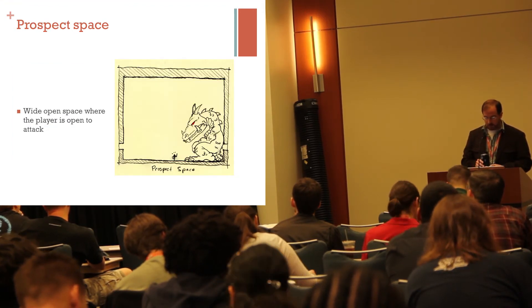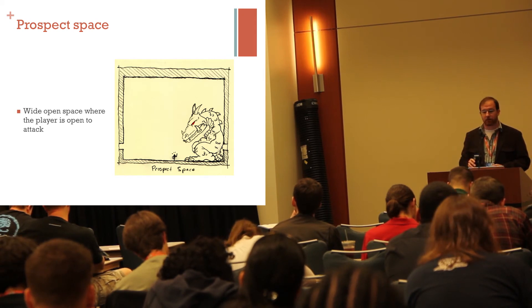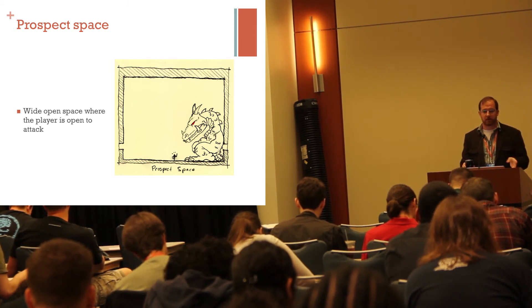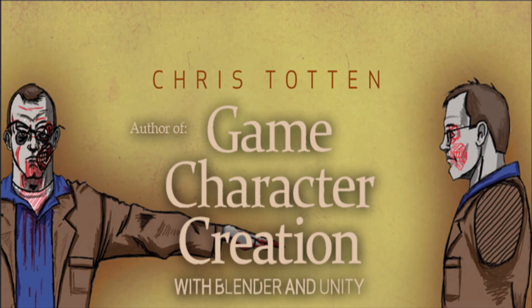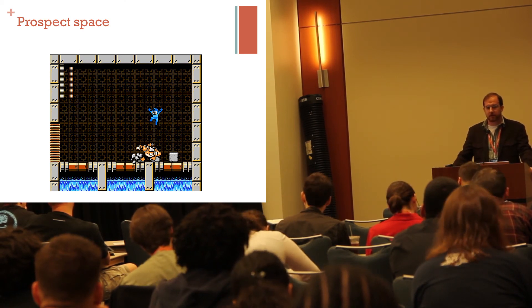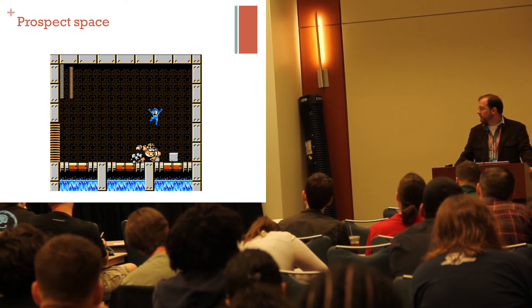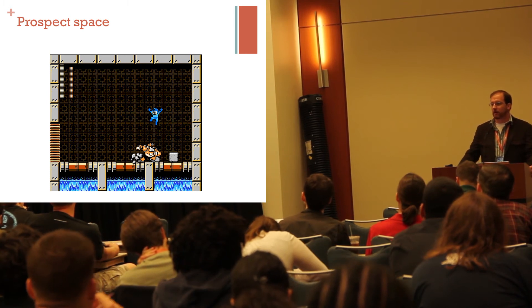The third type is a really scary type of space called prospect space. It's wide open space where you're open to attack. If we're using the caveman analogy, this is the open plain where the saber-toothed tigers live. Prospect spaces are often used to create boss rooms — here in Mega Man 10, the boss room is just a giant open space where you're fighting Concrete Man.